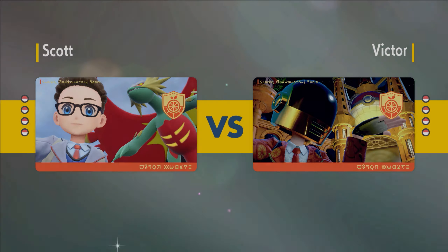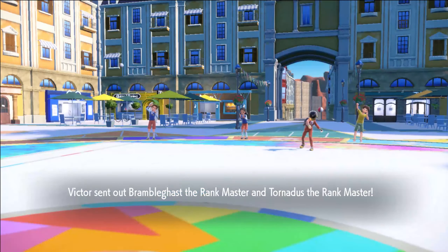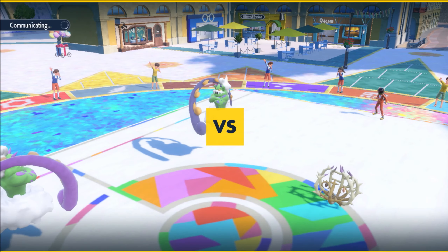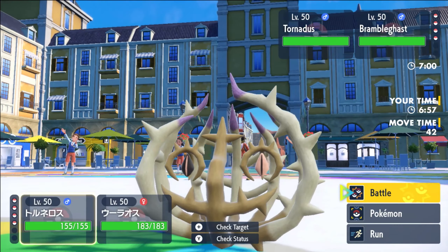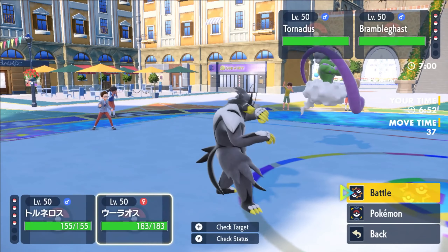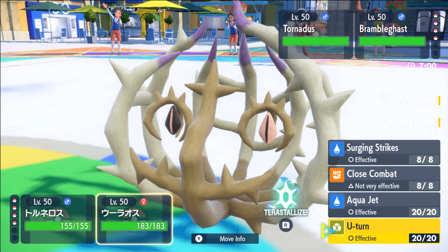Obviously we have to be very wary of E-Speeds, Sucker Punches, Shadow Sneak, and Aqua Jet — a lot of priority on this team. Very scary. We just gotta make sure we play around it well. Leading their Bramblegas is very interesting here. If I had to guess, there's going to be a Grass move coming into that slot. I also can't Bleakwind or Icy Wind here, which is kind of rough. I'm happy to U-Turn off the Bramblegas — it's just not ideal, it's a neutral move.